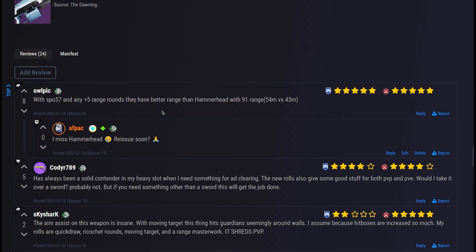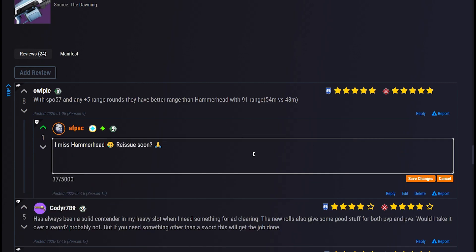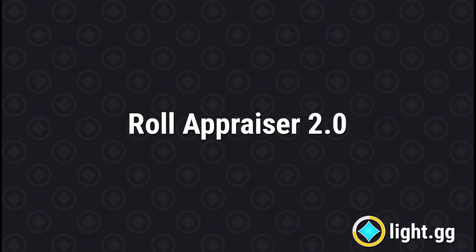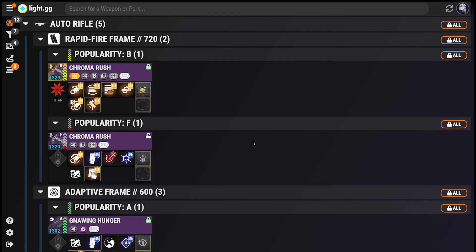Finally, the item review system has been completely revamped, allowing for longer reviews, reputation, replies, editing, deleting, and reporting. Last but not least, the biggest update of Patch 2.1 is the Roll Appraiser. Since launching with Beyond Light, the Roll Appraiser has been our most popular new feature by far, used over 8 million times since its launch, becoming a critical tool for inventory management among the community.